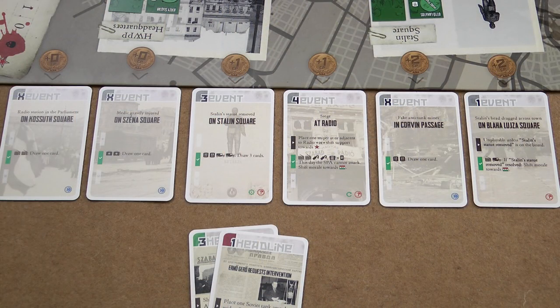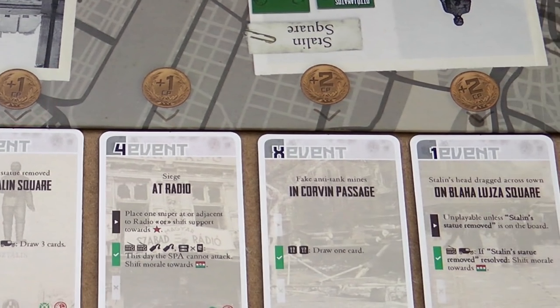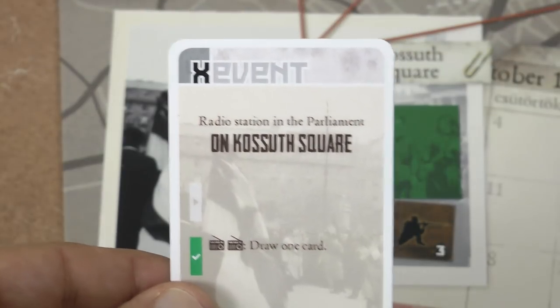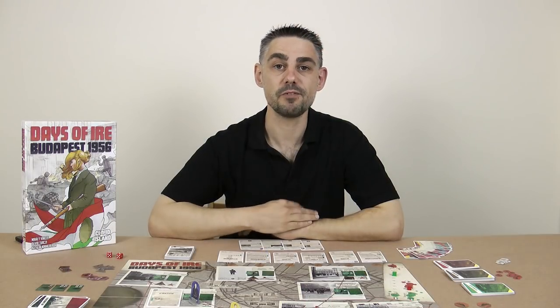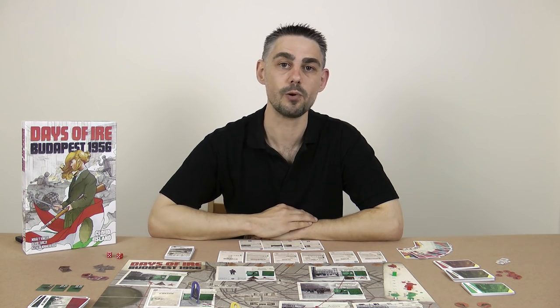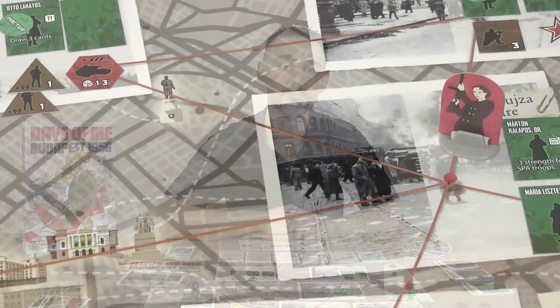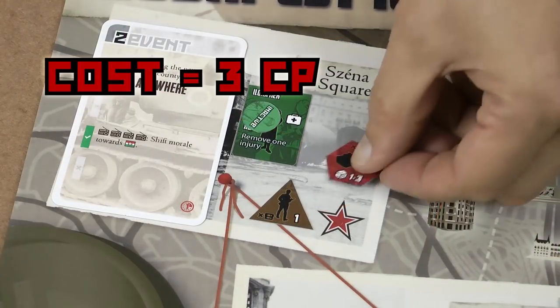Command points gained can then be spent on triggering event cards currently on display. The cost to do so is shown in the top left of the card, and modified by the position next to the board, with minor events marked with an X costing a variable amount based on how many minor events are currently in play. When an event is triggered, it's placed on the relevant space of the board. Some events say specifically where to place them, others give the Soviet player a choice. Remember, at the end of the game the Soviet player wins if there are more than 4 events in play, and this is why the Soviet player wants to get more event cards on the board. Finally, any remaining command points can be used to move existing Soviet tanks, or even place a new one on the board.